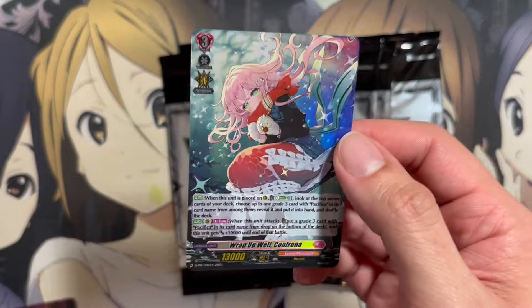As I say that, we pull another Stealth Dragon, Dojun. I do not recognize the card's art — I have to double check and see if this is a brand new card or not. But we have three packs remaining, so still a chance to pull something new. And as I say that, we pull Wrap Up Well Confrona for the Pacifica deck.